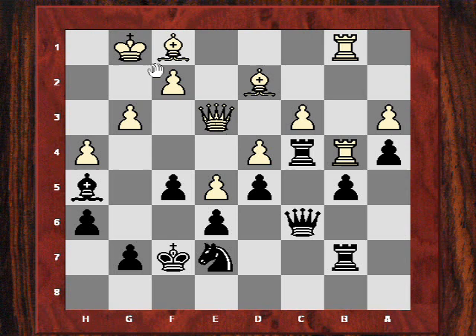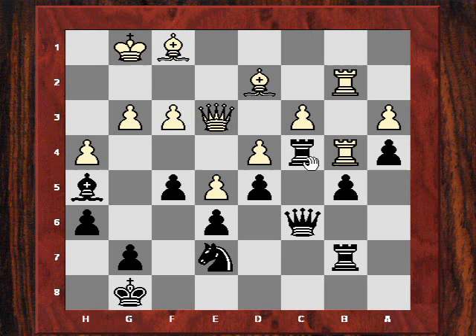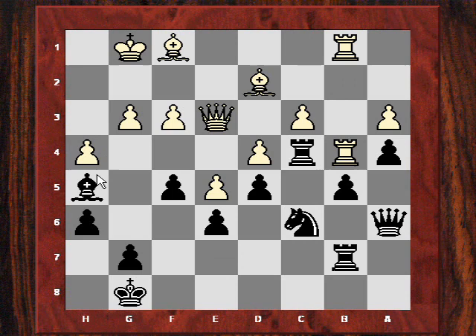King f7 was played — Short is tempting Kasparov and also gaining time on the clock. Is Kasparov going to play Bishop takes c4? Rook b2, King back to g8. Now f3 is a bit of a liability — if the queen moves away, that pawn becomes vulnerable. Queen a6, Rook b1, Knight c6.